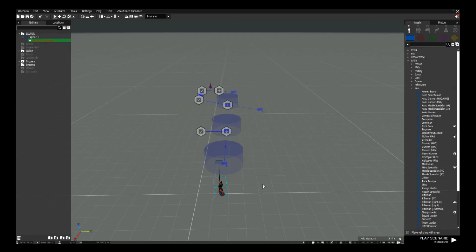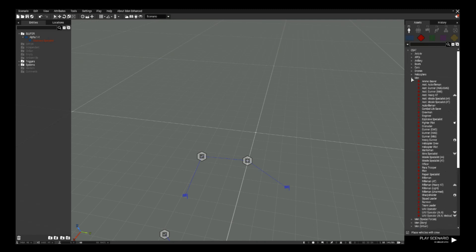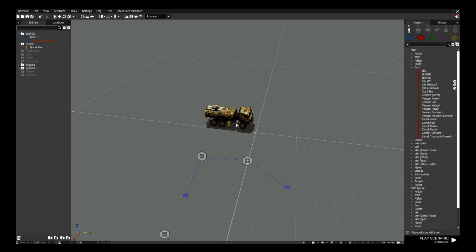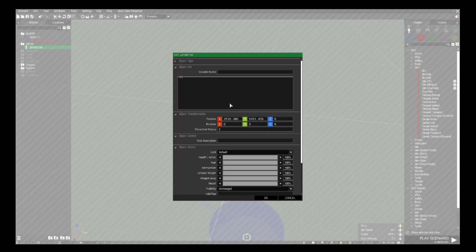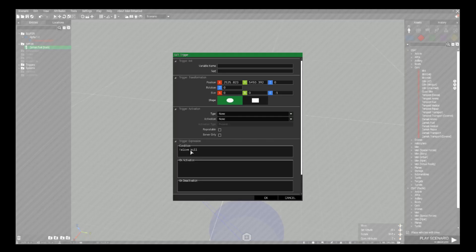If you don't want a human target, you can use a vehicle instead. Place a fuel truck on the map, remove its crew so it has no driver, and give the truck a variable name of 'truck'. In the trigger condition, change it to '!alive truck'. We'll also rename this final task to 'Kill Truck'.